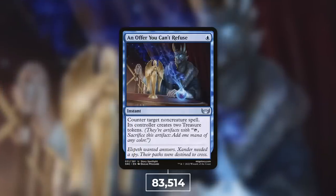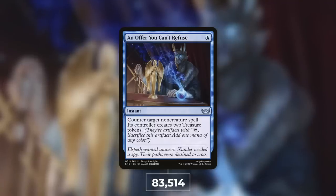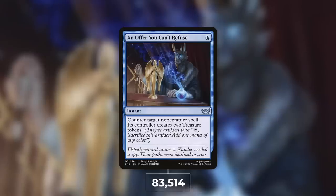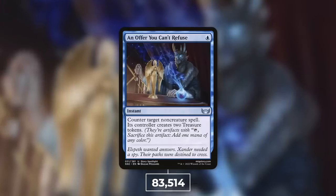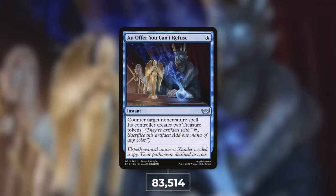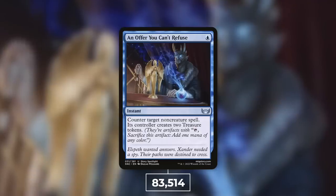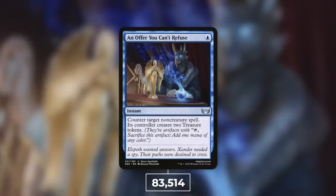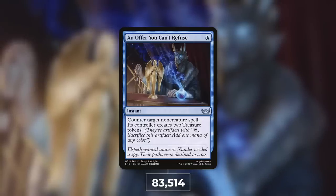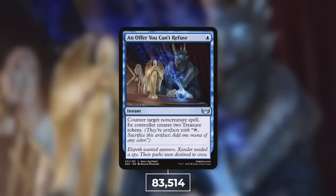At number 2, we've got an uncommon: An Offer You Can't Refuse, seeing play in 83,514 decks — that is 15% of eligible decks. Not surprised to see this one up here either. An instant for one blue that says: counter target non-creature spell; its controller creates two treasure tokens. This is kind of like a Swan Song, essentially. Being able to counter any non-creature spell for a single mana — more efficient than a Negate — and sure, you give them some treasure tokens, but that is a deal you are willing to make. In the situation where they're going to cast something really powerful, you just one-mana counter it, they take their treasure tokens and utilize them later — that thing is not getting through. An Offer You Can't Refuse — please do a better Godfather impression than me, okay?